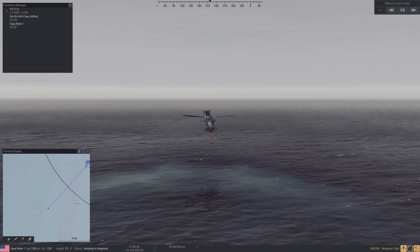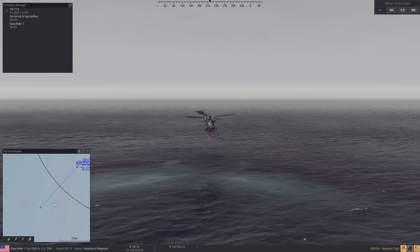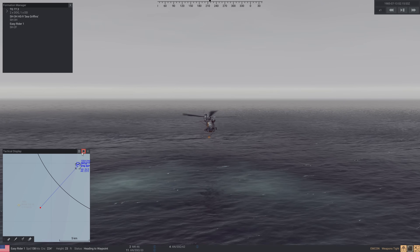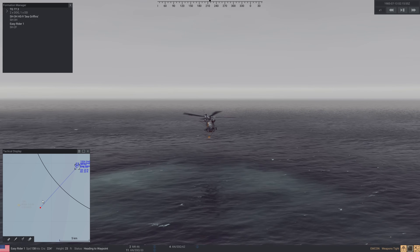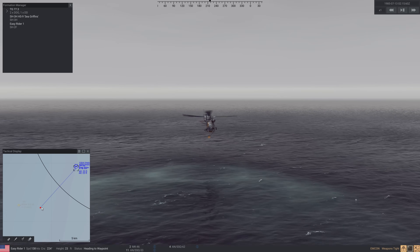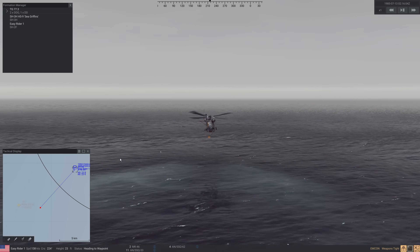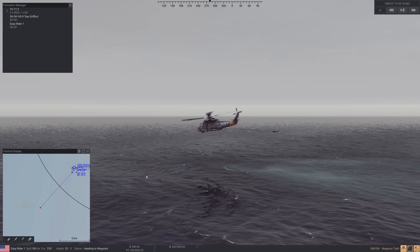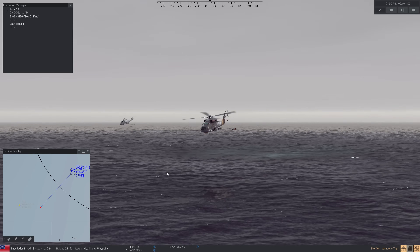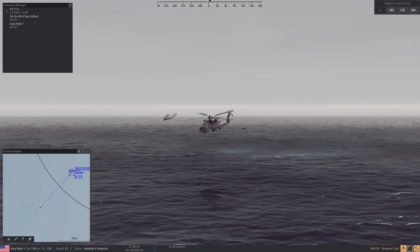You most likely are going to use the MAD as confirmation that there is something there. In real life, there are just so many things that can be out there, so if you can get more sensors looking at something to correlate a contact, you can feel confident you have something of value versus a sea mount. When I was a sonar supervisor, tracking a sea mount was my biggest fear, so I did a lot of things to make sure I wasn't doing that. Now you can see both of them streaming their MAD arrays.